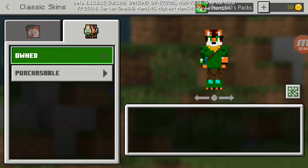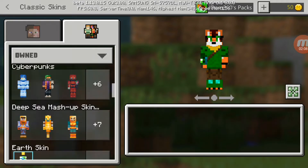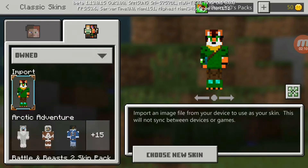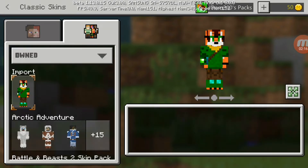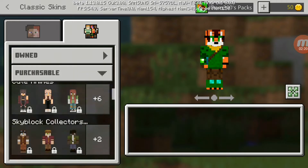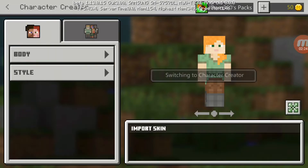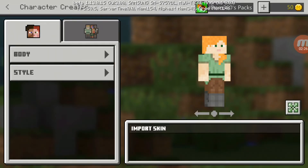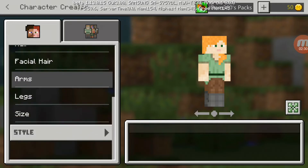To access your skins, you can go here, and if you go to 'Own' you get all your regular skins that you've purchased and your custom skin. I don't know if custom skins are going to be on console — more likely probably not, but I wish they would be. I might make another video about custom skins on console edition.